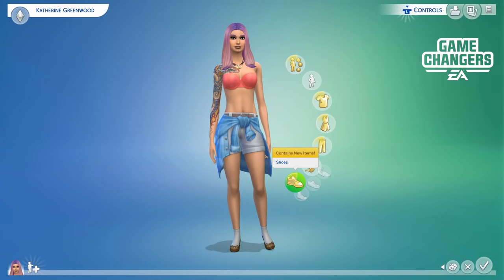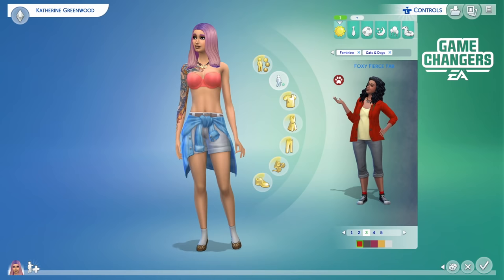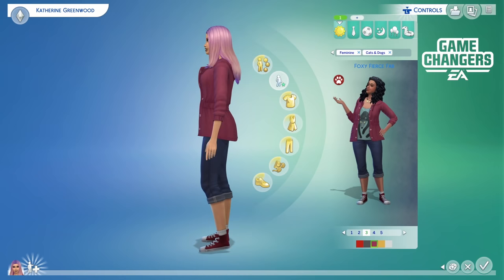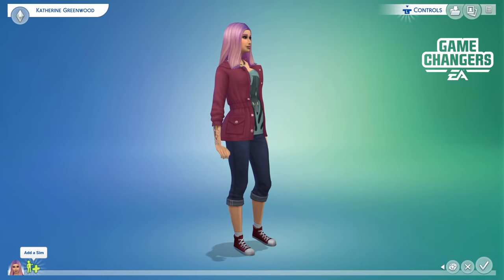Let's go ahead and give her an outfit. We're going to put her back in the look I had her in when we started looking at clothes — but in a different color. We'll do that one because it goes okay with her hair. We'll keep the high tops because I think it looks cute. Now we're going to make Catherine a spouse.